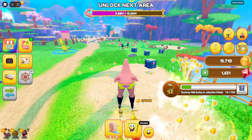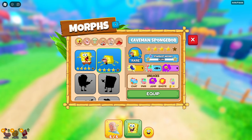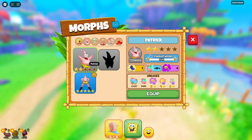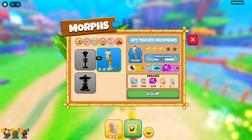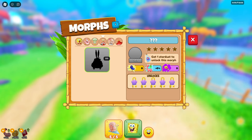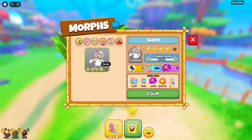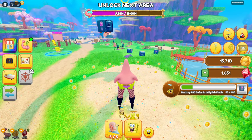I can show off a few of the morphs that I got. I got SpongeBob and Caveman SpongeBob. Then we got Patrick and GG Rock Patrick. I don't have regular Squidward, but I do have Art Teacher Squidward somehow — I don't know how I managed that one. I don't have Mr. Krabs yet, unfortunately. But I do got Sandy. And I don't have Larry — Larry is, I think, one of the much later ones.